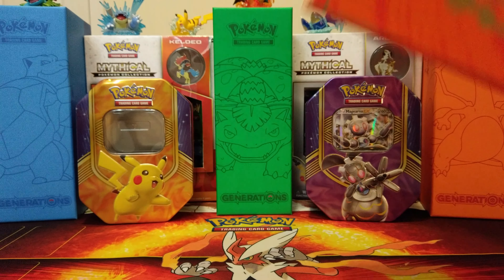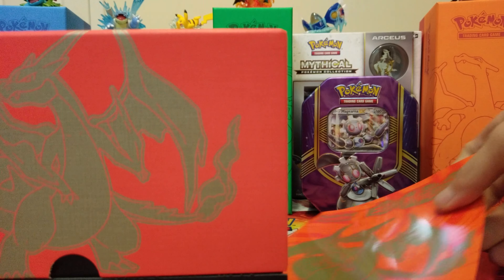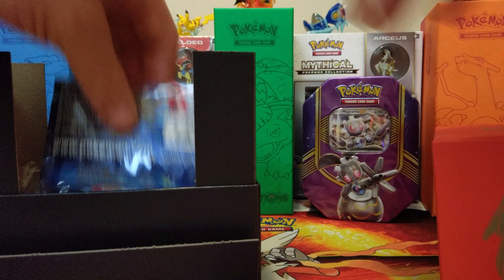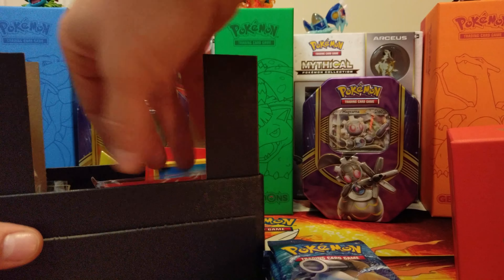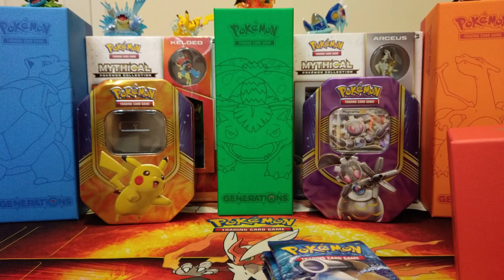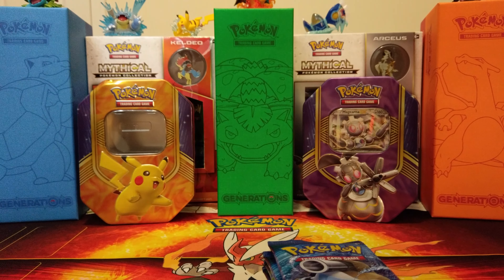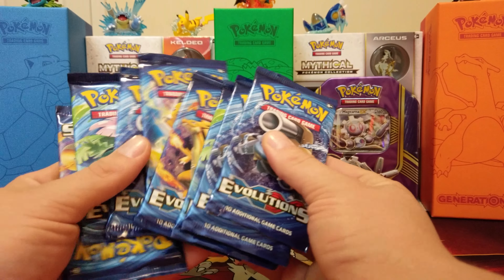We've been building this set since it came out. We did get our full booster box already. We got our little booklet that comes in it — a little player's guide. We'll try to do this quick because we want to open up all these packs. You get your code, a bunch of Evolution sleeves, your energies, some dividers, your dice and poison cards and stuff like that. Let's get this all off to the side, clear this area up, and get right into this opening.